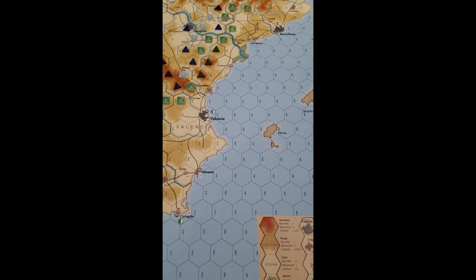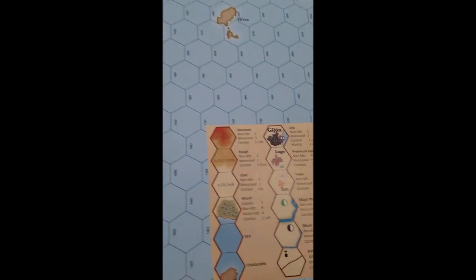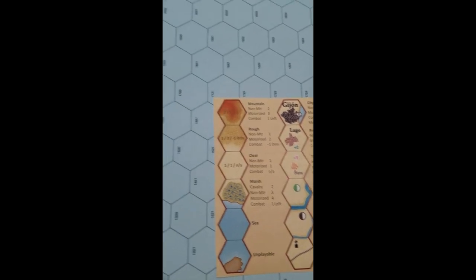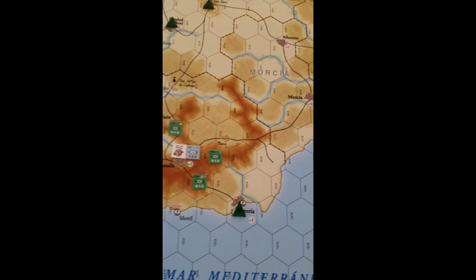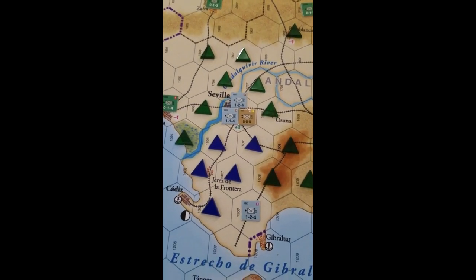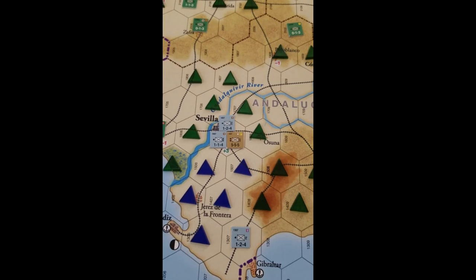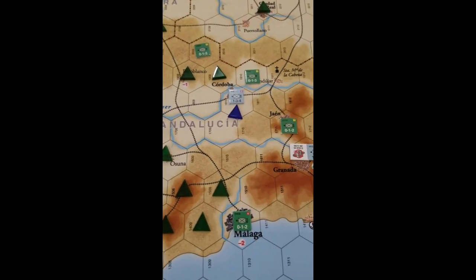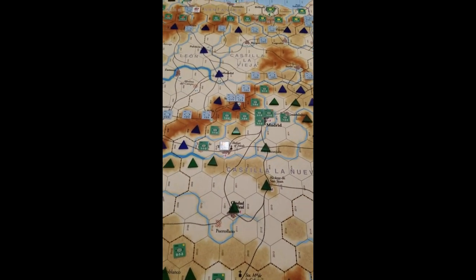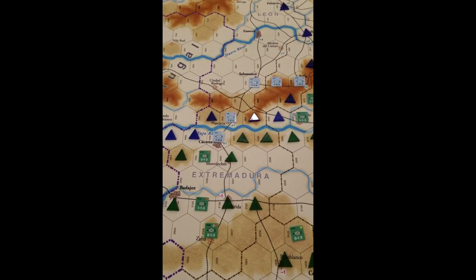Here's the game set up for campaign play. This is a terrain chart I made because they didn't have the terrain modifiers printed on the board. Here's Southern Spain. The blue units are the nationalists — Franco — and the brown units are his African force. The green units are the Republicans, the democratically elected government. Just a quick shot of what the setup looks like. It's hard to keep track of which side owns which hex.